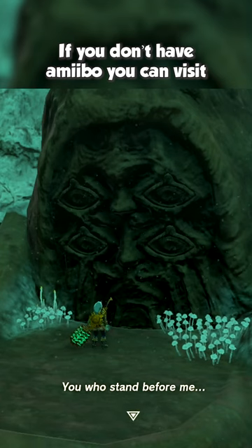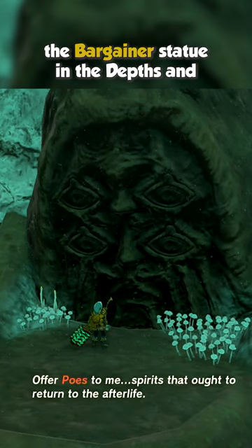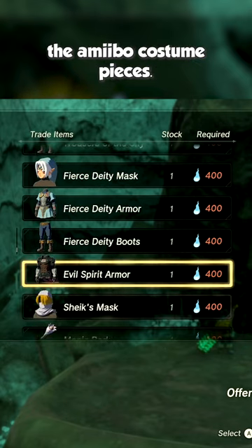If you don't have the amiibo, you can visit the Bargainer statue in the depths and exchange 400 poes for each of the amiibo costumes.